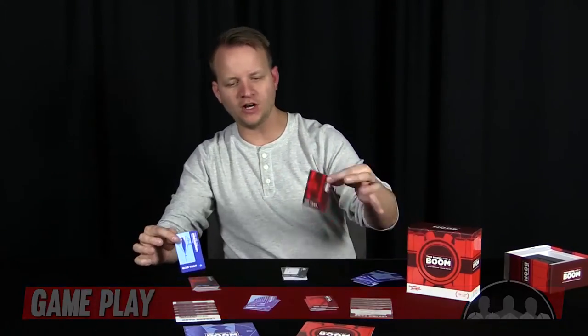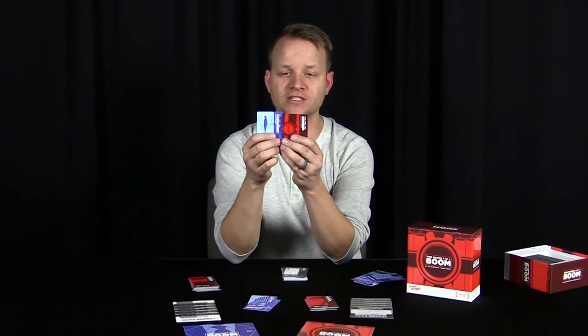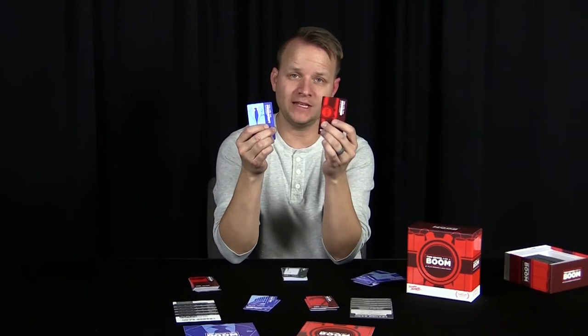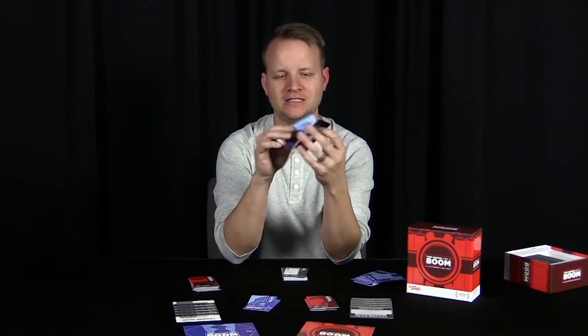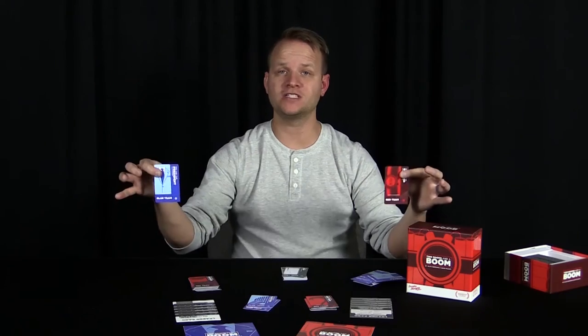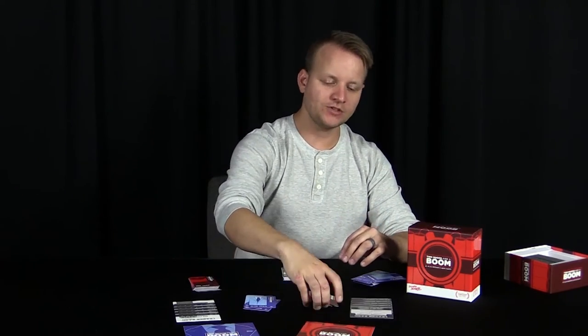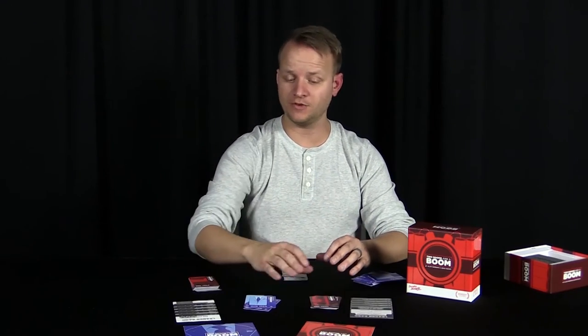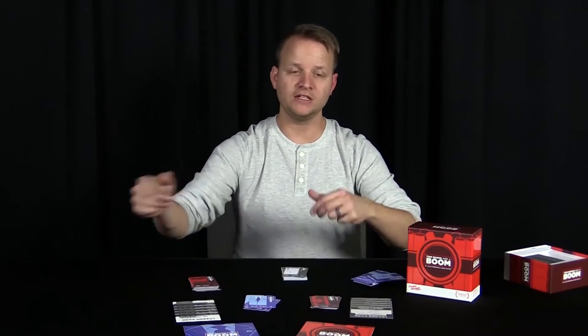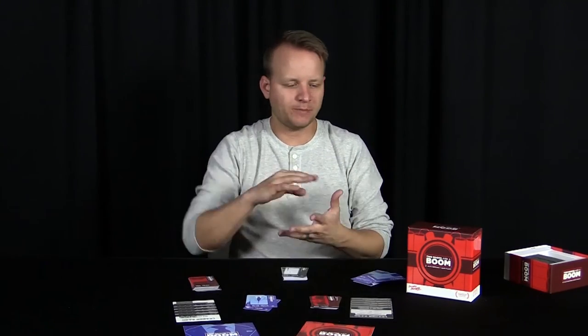So how do you play? The basic premise is that there's a president on the blue team and a bomber on the red team. At the end of three rounds, if the president and the bomber are in the same room, the red team wins because they've exploded the president. If the president and the bomber are in separate rooms, the blue team wins because the president has been saved. At the beginning of the game, based on player count, you shuffle the cards and deal them out — nobody knows who anybody is — and then you start.